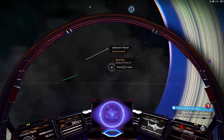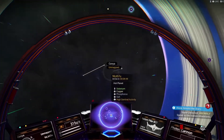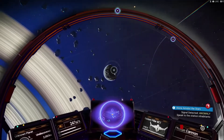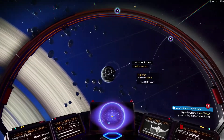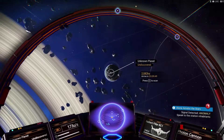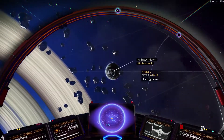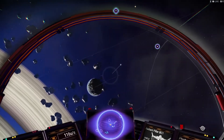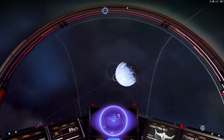There we go. What's on that planet? High Sentinel Activity. I don't know if High Sentinel Activity means that they attack you or not. What's this planet? High Sentinel Activity — I don't know what High Sentinel Activity means.